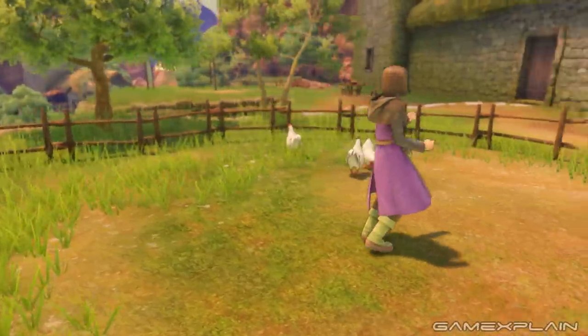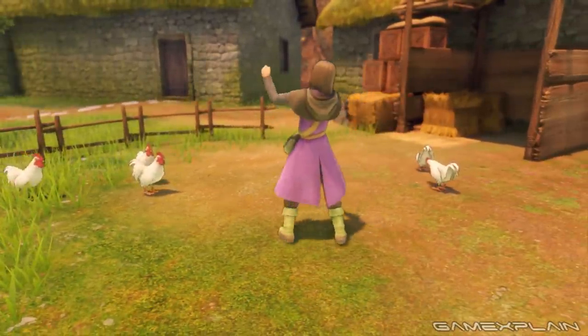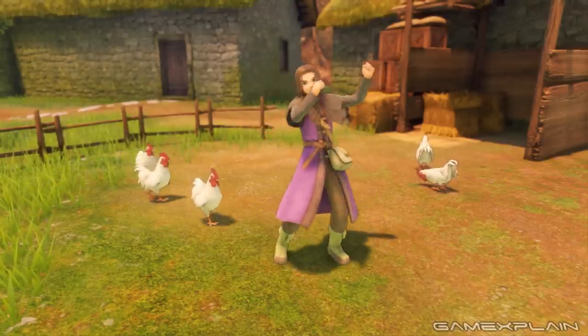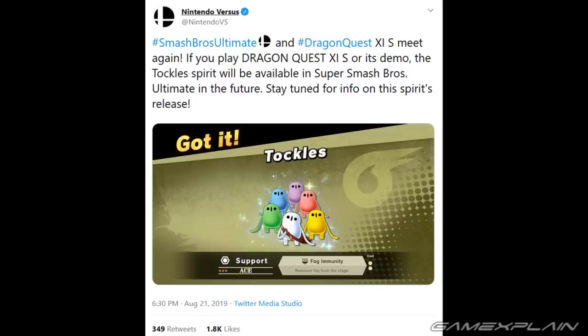Reason Number 6: Get a Smash Spirit. Nintendo and Square really want you to play this game. They put Hero in Smash, they gave you a 10-hour demo, and if you have save data from the main game or the demo you'll get a spirit in Super Smash Brothers Ultimate. So if you're a spirit completionist, you're gonna have to dive in.